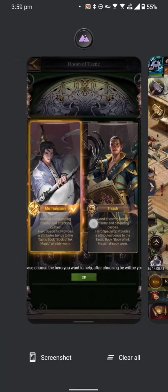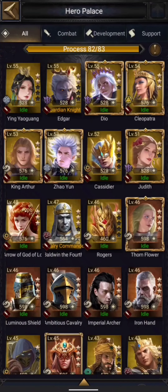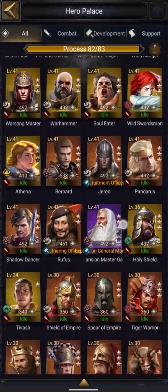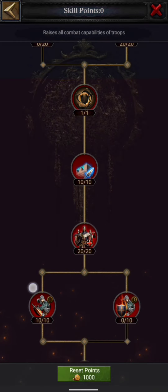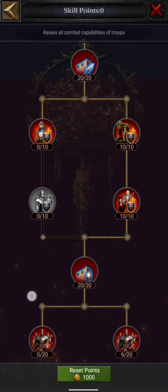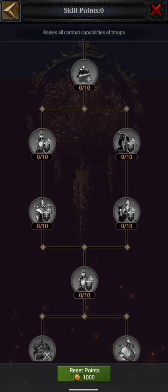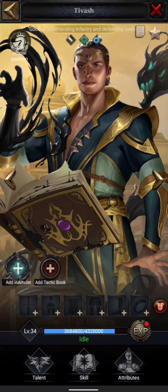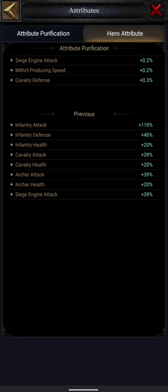A lot of people have questions about which hero to select. Before answering that, I want to clarify something. I have unlocked one and we'll look at the skills it has. If I go to the talent points, what I can see is just attack, defense, health, a lot of DD and DDR, some counters, and at the end infantry damage and infantry damage reduction. In the skill points we have nothing that is commander-specific, and in the attributes all you can see is attack, defense, and health.